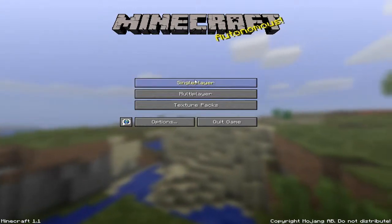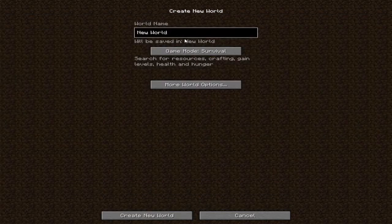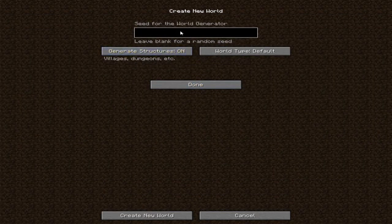Hey guys, it's Harry Hyder here. I'm just here to report on this seed I found. This is my survival world, and it's the same seed — what you do is you go in here and you type 'asdfmoviesforthewin', exactly like that, no spaces whatsoever.